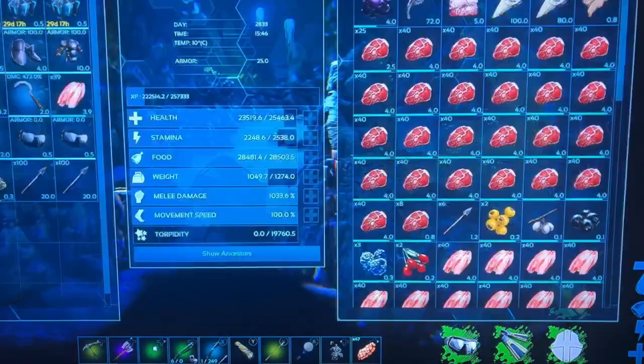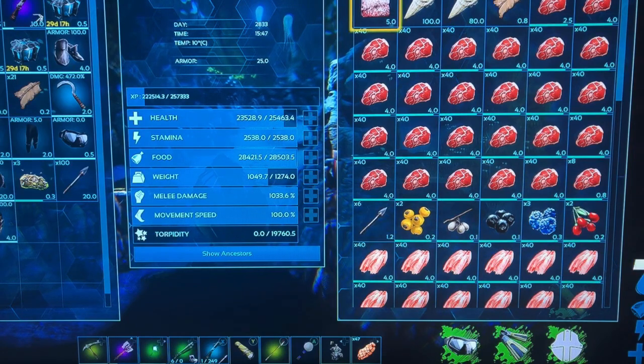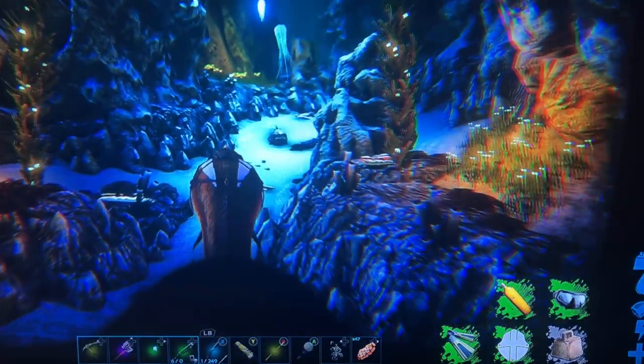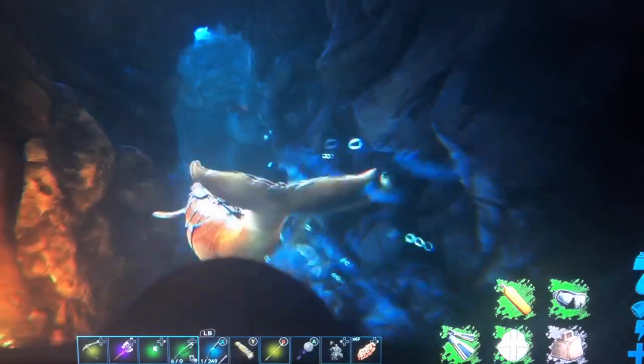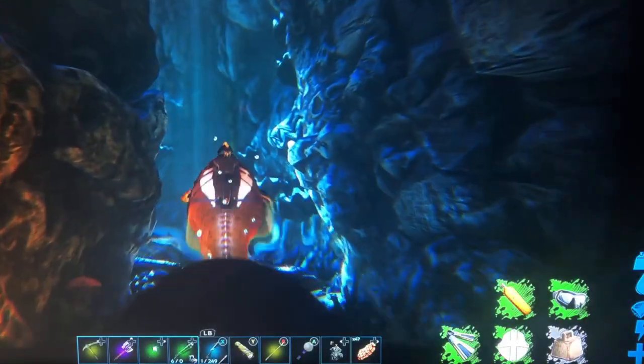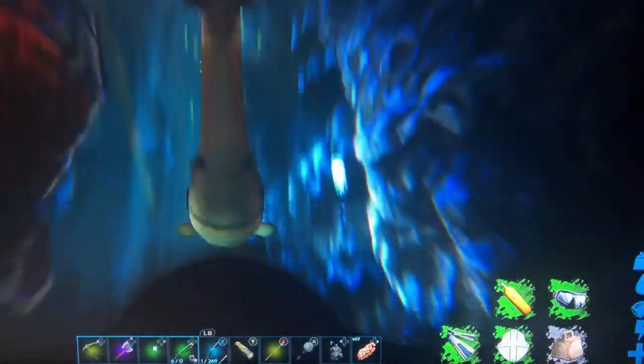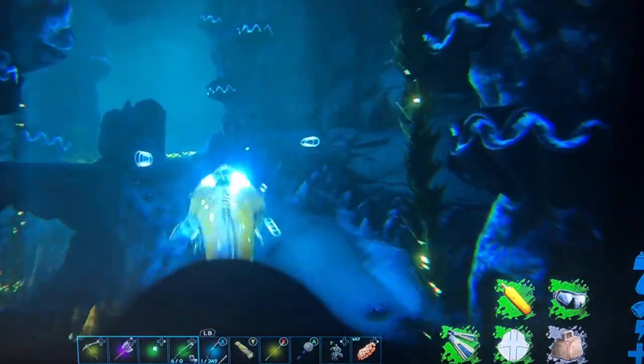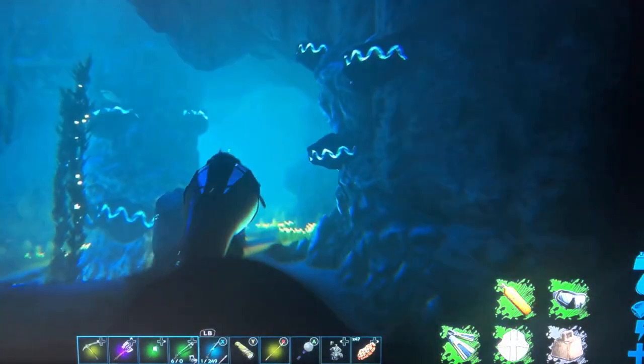My bacillosaurus is so encumbered. I also have an otter in a cryopod because I'm pretty sure otters can drown and I don't want that. Oh, there's a mosasaur right there.